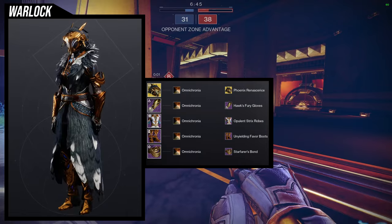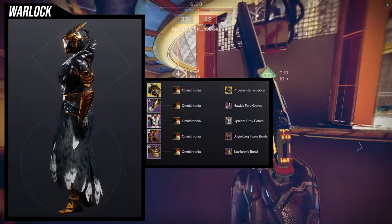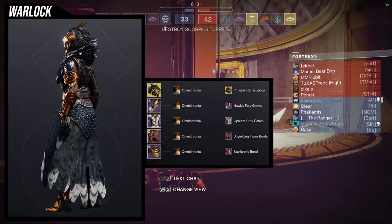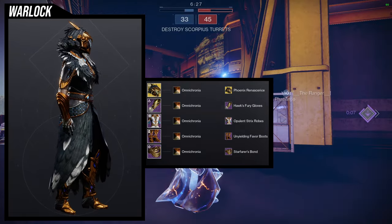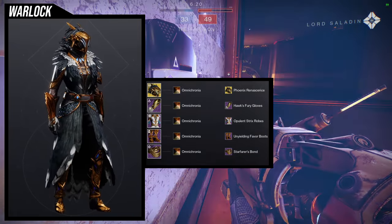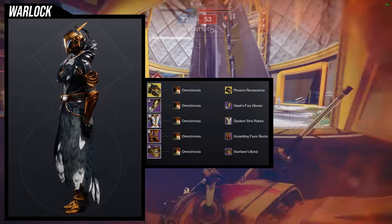I also like the fact that the feathers have different coloring in there as well. I really like this set — it's one of my more favorite sets I've made. It feels like I've made this set before, which technically I have, since the helmet and chest piece I used in another set. I don't know if I like that set more; I do like this one quite a bit. You can check it out — it's the Opulent Strix video. Let me know what you guys think.